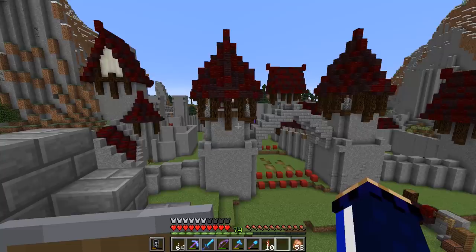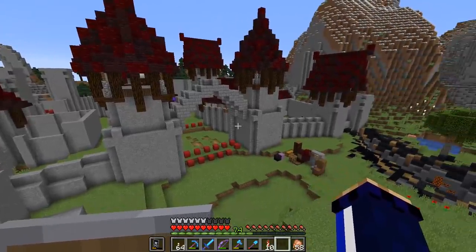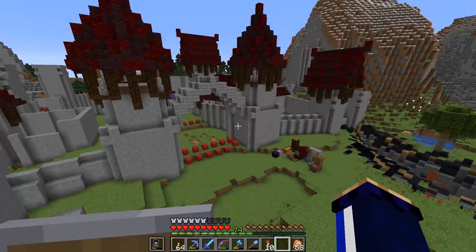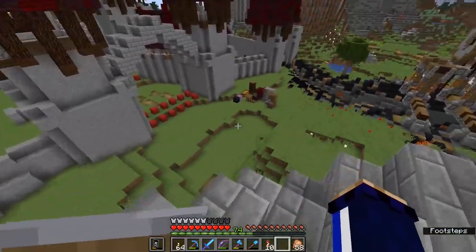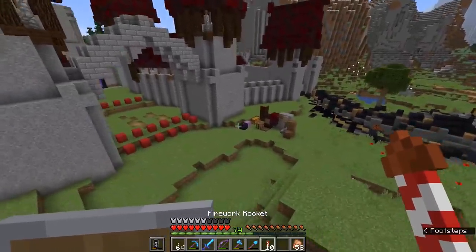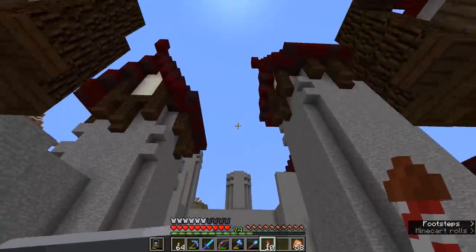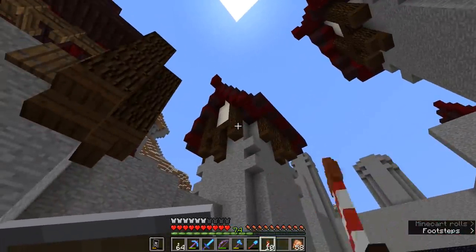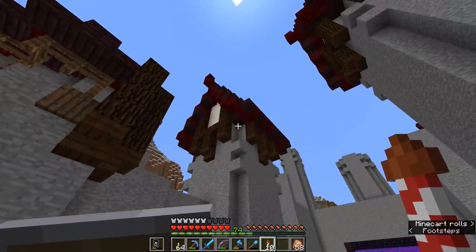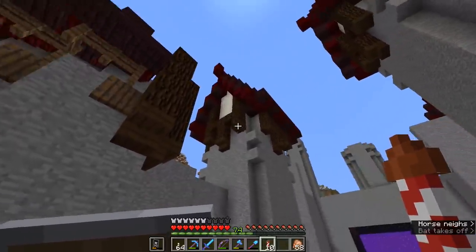That's part of the creative process of building all the time — just coming up with new stuff to add as you build and modifying the structure of the foundation we put down originally to add in new features. I'll do a quick roundup of the extra stuff I've done before we get on with what we're doing today. I ended up liking this roof so much that I've applied it to this tower here as well.